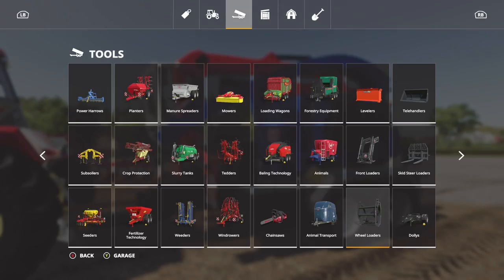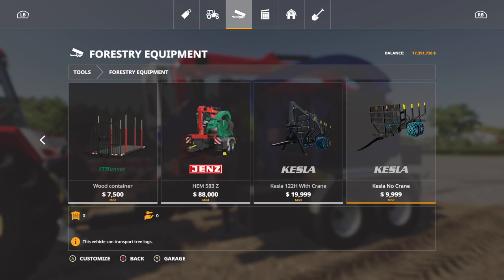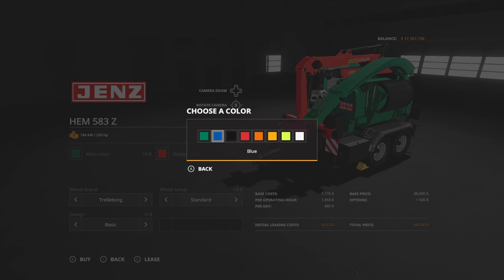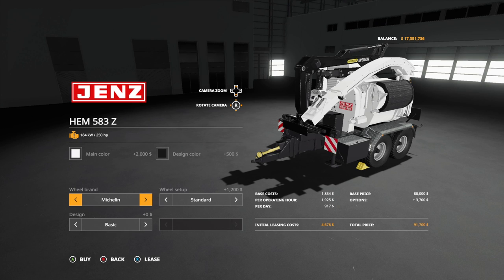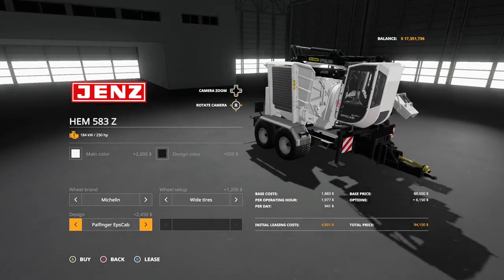On to the Gens Hem 583Z with EPS cab — the cab does not come on it by default, you have to install it. Go to tools, forestry equipment, past the other Gens, and there it is. Main color options include green, blue, black, red, orange, yellow, a bright green, and white. With two color changes you can make it look completely different. Wheel brands are Trelleborg and Michelin in standard or wide, and design options are basic or the EPS cab.